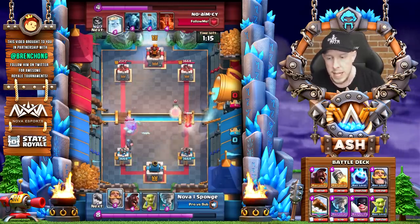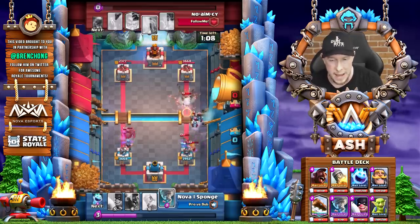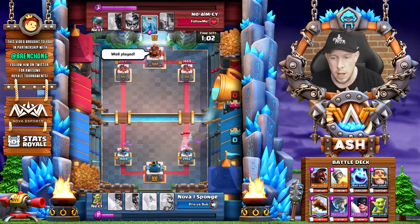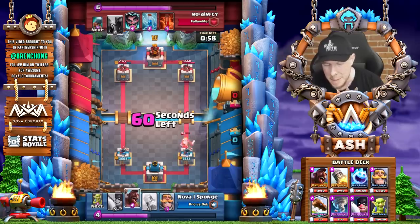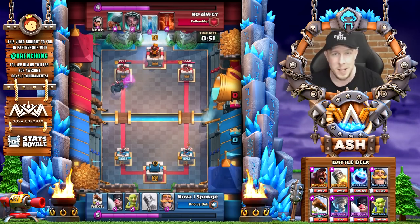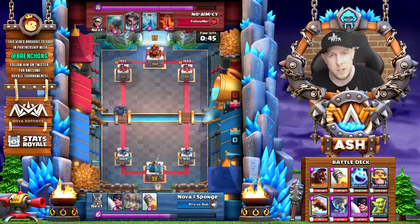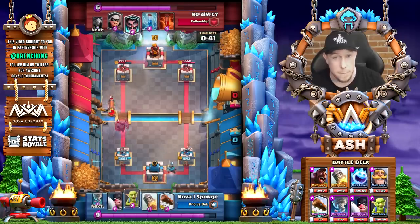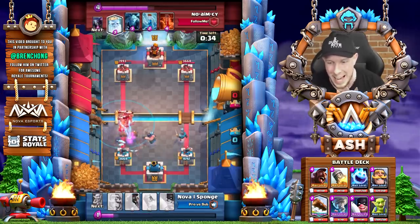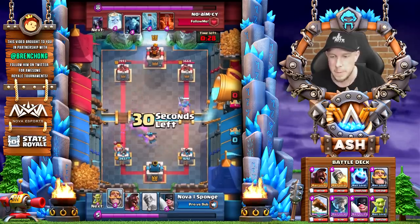We play the Executioner in the left lane and we know they're going to come at us in the right lane. The minions are ready, and they do connect on the right tower with the Battle Ram, getting a decent amount of damage. We use the Knight to buy us some time, and then the Ice Spirit for a nice cleanup. We're able to NATO everything together — all we've used is an Ice Spirit, Goblins, and an XE Nato.